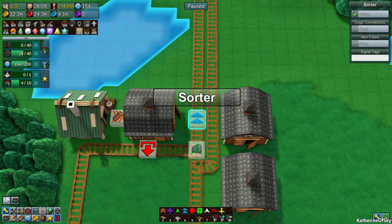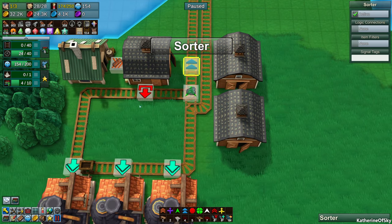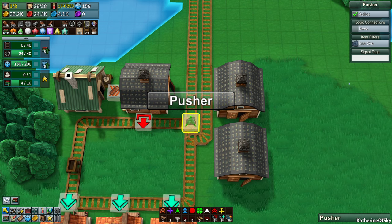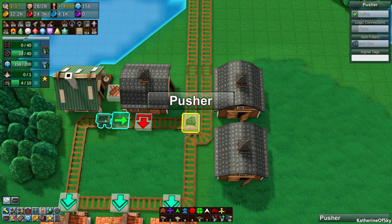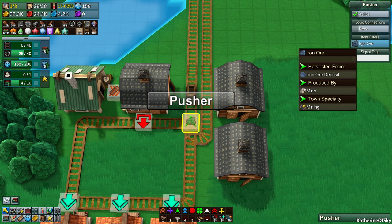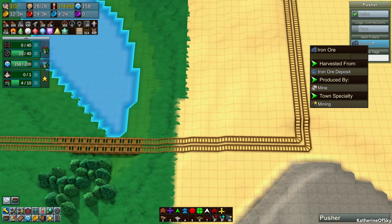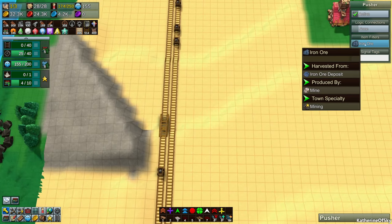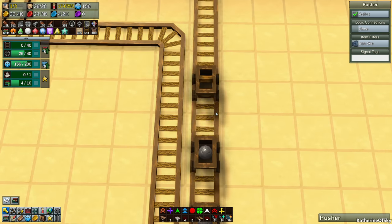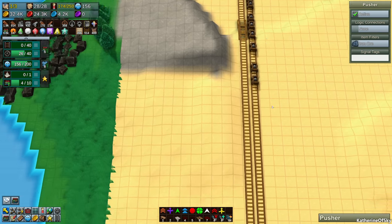If this line was crowded with that many trains, we'd obviously want them to keep circling so the wood keeps going around. The pusher block is kind of weird so I was trying to test what filter I should use — whether it could read the minecart's intentions, like 'that's an iron ore thing,' or whether I should do an item filter. But on the iron ore filter I still got the naughty wood train going north. I have no idea why and it drives me nuts.